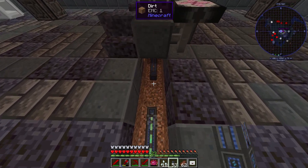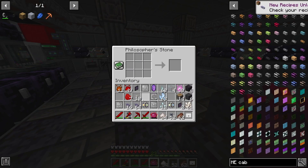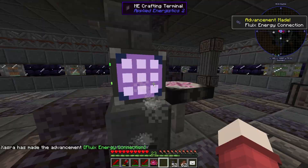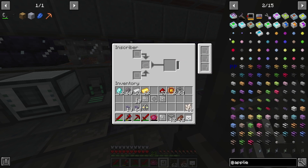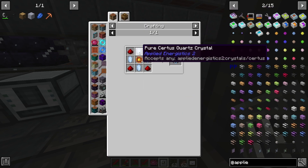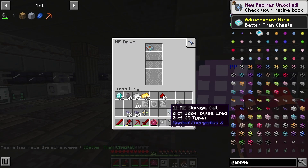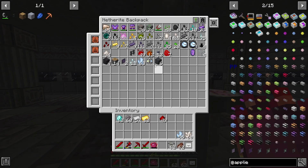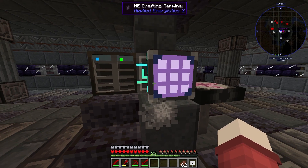ME controller — and there we go. Perfect. We'll go right there, with the crafting terminal. Perfect. So peaceful as I make a giant computer to hoard all my stuff. That is Certus Quartz — I'll grab that. We have two storage drives, and we can put all of our useless crap in there. Absolutely fantastic. See that guys? Look how cool that is. Pretty neat, right?